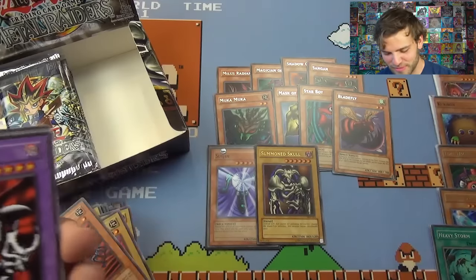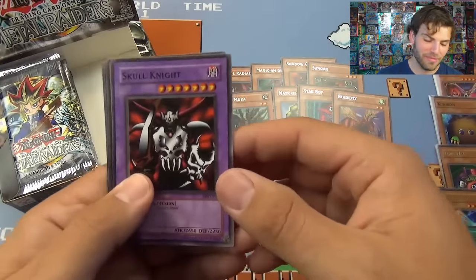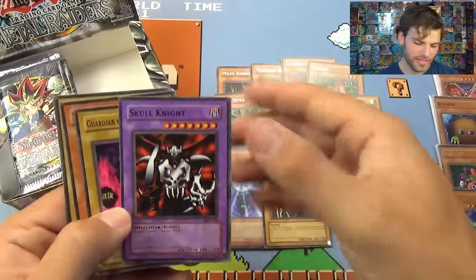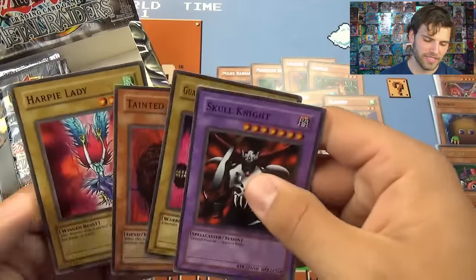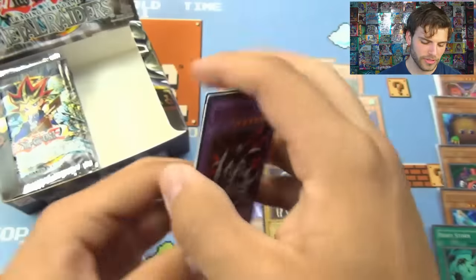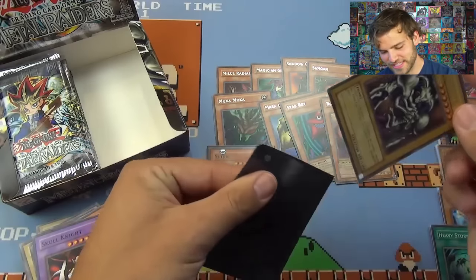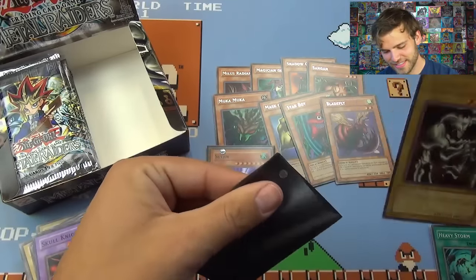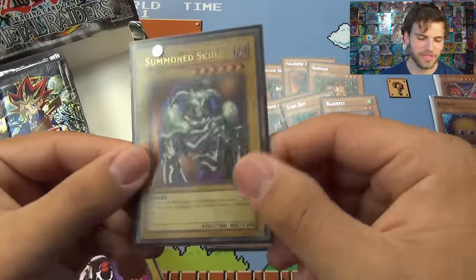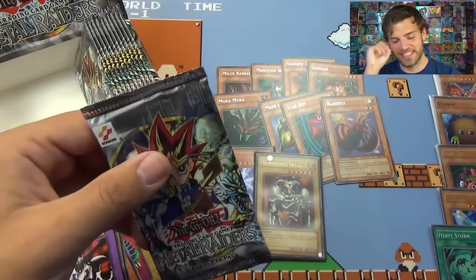I wish this box was first edition, but it still has the old classic feel because it is from the 2002 Konami packs. Skull Knight — I used to love that guy too. Summon Skull and Skull Knight. Guardian of a Labyrinth, Tainted Wisdom, Harpy Lady — our uncensored Harpy Lady, that definitely tells you these are older card packs. Summon Skull — that excited me. Mint condition, Ultra Rare Summon Skull.